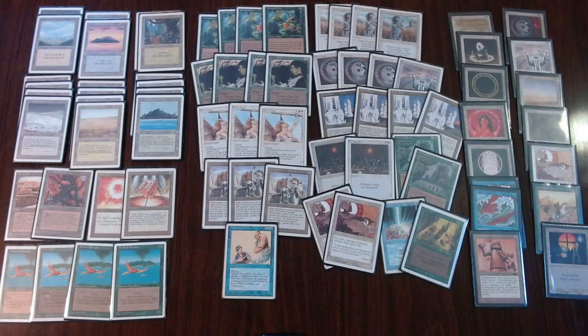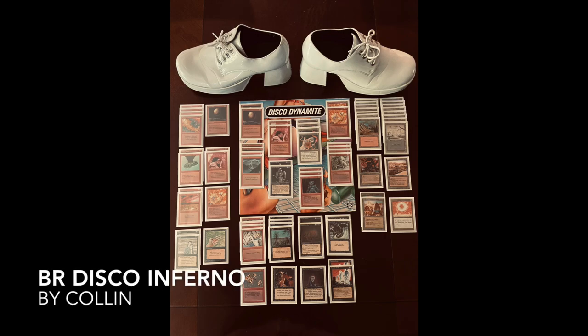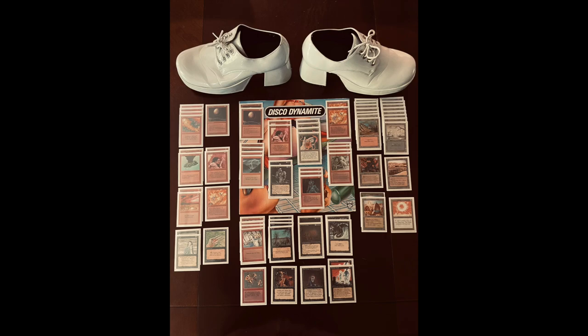Baron is going to have a really tough opponent because he's playing against Colin, who has a lot of solutions to big creatures. Let's take a look at Colin's deck, Disco Inferno. Here we see the list of Colin, including two really trendy disco shoes. His deck is called Disco Inferno.